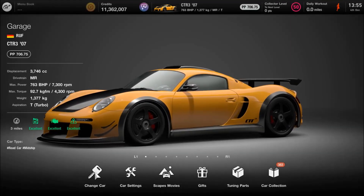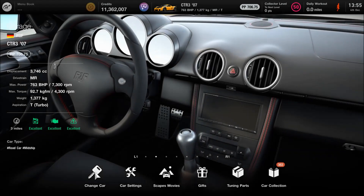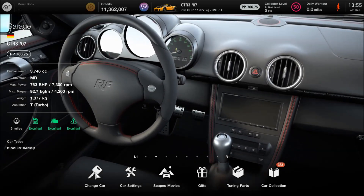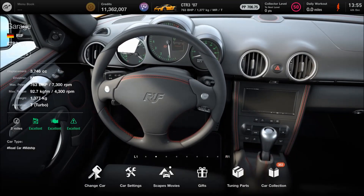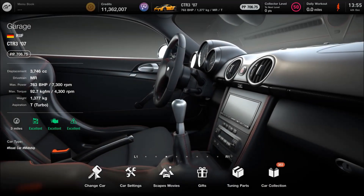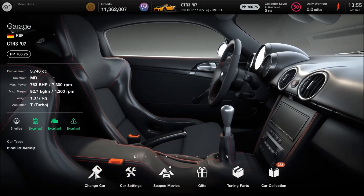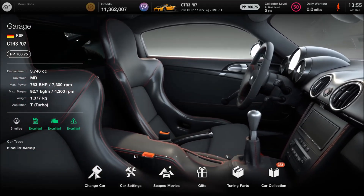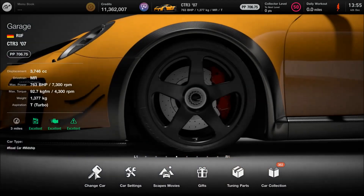Hello once again folks, and welcome to yet another build in my series of special projects vehicles to make up a community source car pack within the game. If you haven't checked out the builds I've already done, there are some pretty cool ones in there and more still to come. For now, I've built a replica of the Ruf CTR3 Club Sport, which is a faster, more hardcore version of the already tremendously fast CTR3.